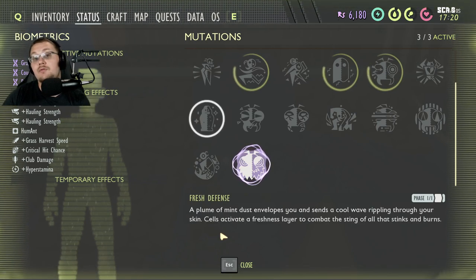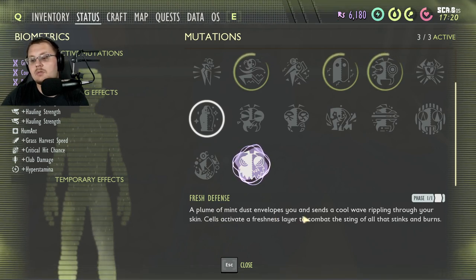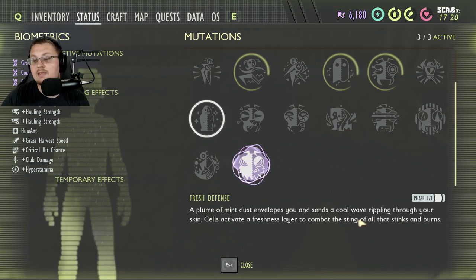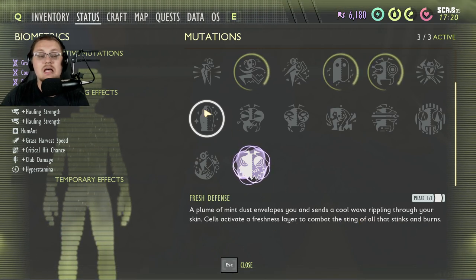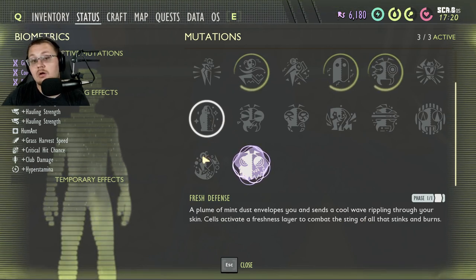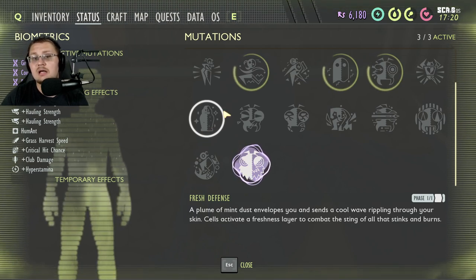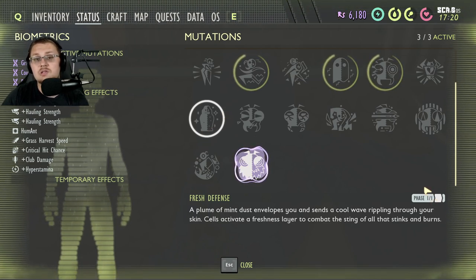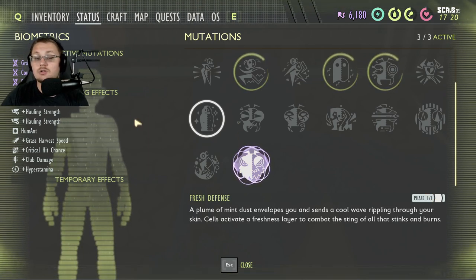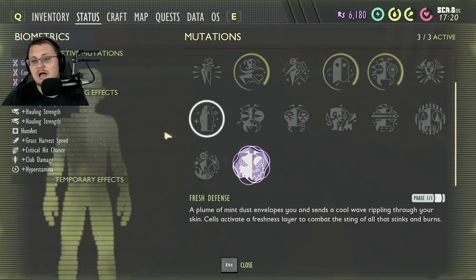Fresh Defense — you get this one from picking up a mint piece, not eating it, just picking it up. A plume of mint dust envelops you and sends a cool wave rippling through your skin; cells activate a freshness layer to combat the sting of stinks and burns. In other words, the stink bug and the bombardier beetle will do less damage to you — only about 30% damage reduction, but it helps. It's one phase only. I don't tend to use this perk very often because a gas mask is all you need to fight stink bugs, and for the bombardier beetle, just run away from their goo.